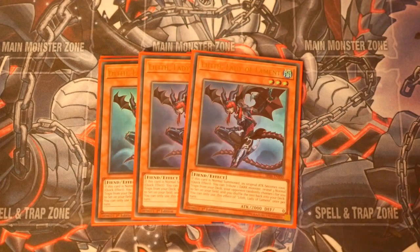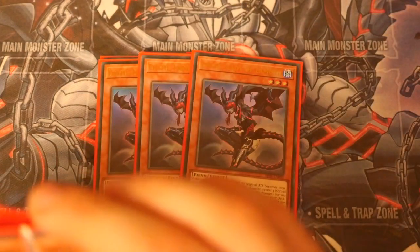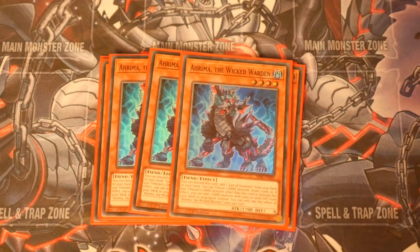Triple Lilith — you want to see her as early as you possibly can to search out any of your virus traps. Triple Ironman — this is there for your draw power and search power, for either the Lair of Darkness or of course your Tribute Elf for the draw or search of another dark monster.